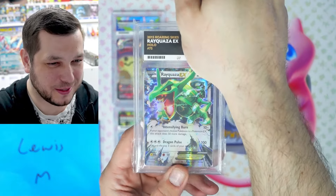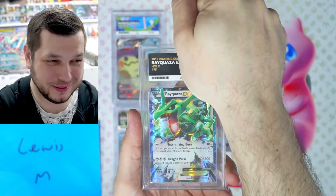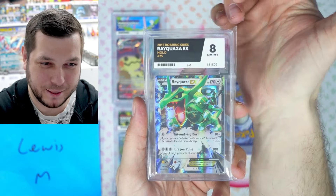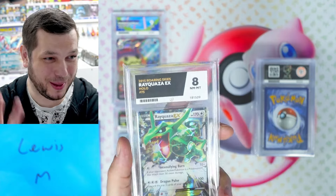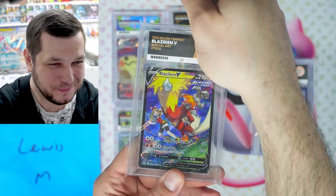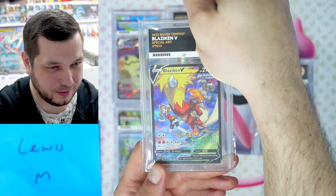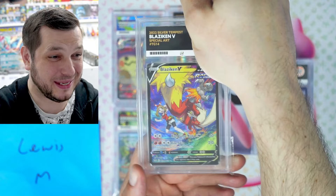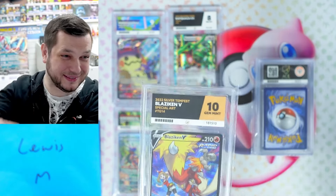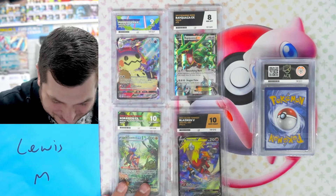We've got Rayquaza EX from Roaring Skies — old card, hopefully a good grade. Bang, it's an eight! That's not bad — it's nearly ten years old, so it's okay. Blaziken V from Silver Tempest — another amazing rare, amazing card. Bang, yes! Gem Mint 10 again. Some banger returns. I'm very happy for you guys with some of these amazing returns.